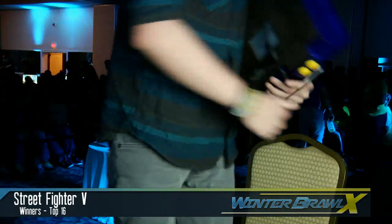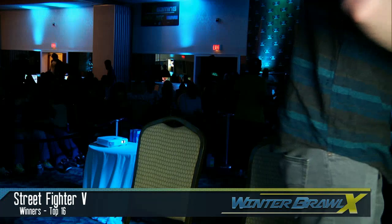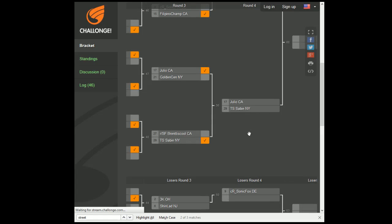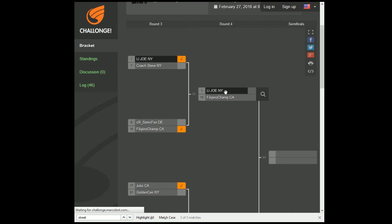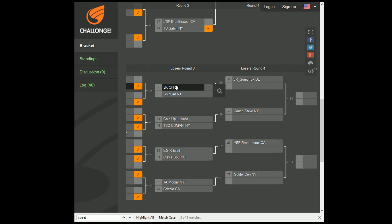It's not like Brent didn't play well — whenever he got close to Dhalsim his mixups were very effective. He was hitting everything that he tried. So top 16 already make it to top 8 for all the winners. Alright, we're going to be doing loser side now. We got an updated bracket: Julio is going to fight Arturo — another Ken versus Dhalsim matchup. Filipino Champ is going to fight Eli Jo's Nash. Eli Jo has a lot of good experience against Arturo at top level tournaments — winners finals. 3K has to fight Shin Lad, and Ludd versus CD Manny.